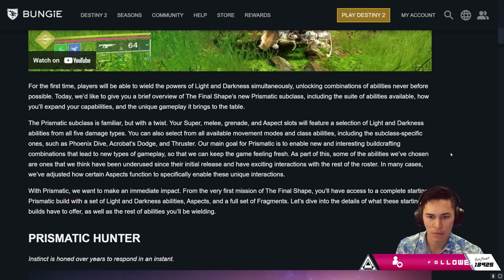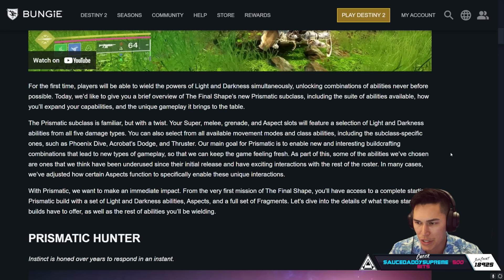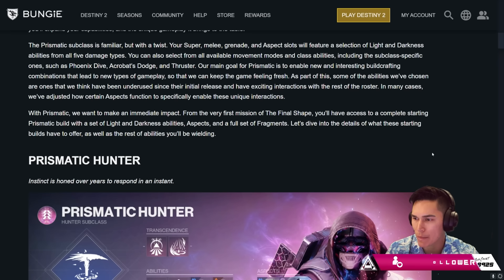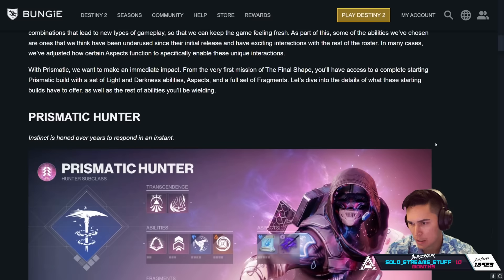Now as part of this, some of the abilities we've chosen are ones that we think have been underused since their initial release and have exciting interactions with the rest of the roster. In many cases we've adjusted how certain aspects function to specifically enable these unique interactions. With Prismatic, we wanted to make an immediate impact from the very first mission of the Final Shape. You'll have access to a complete starting Prismatic build with a set of Light and Darkness abilities, aspects, and a full set of fragments.